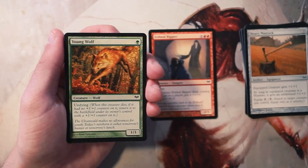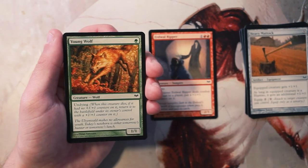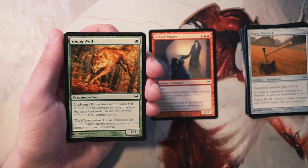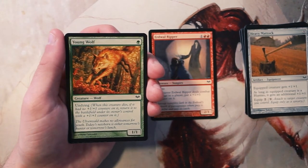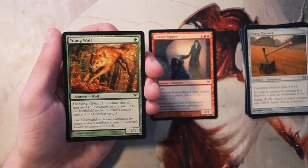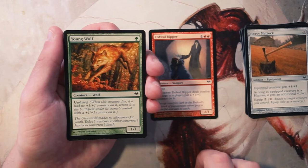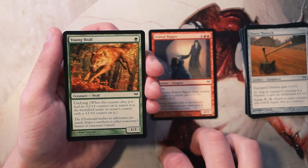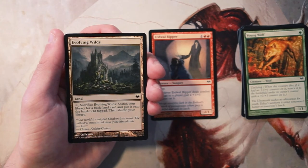Young Wolf is a 1/1 for one green with undying — when it dies, if it had no plus one plus one counters on it, return it to the battlefield with a plus one plus one counter on it. I really like this card. Being able to bring it back as a 2/2 is really really good. We've seen this card in certain popular decks just because it's so good as a one-drop. I feel like the Ripper is a bit better and more aggressive, but this coming back is key — I could go either way, but I'd probably pick the Ripper over this.